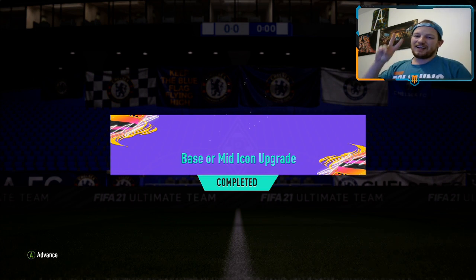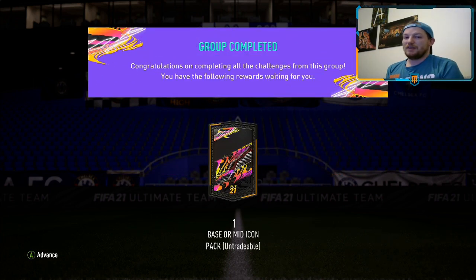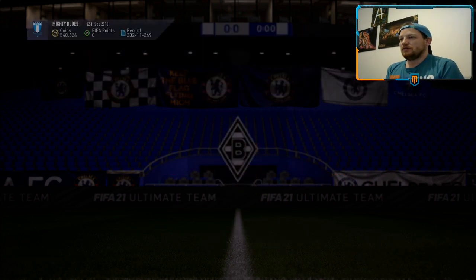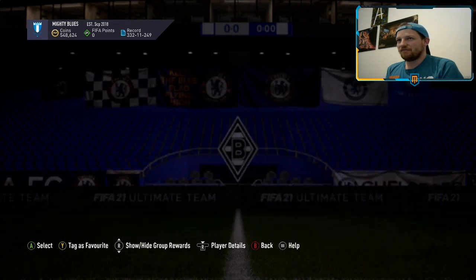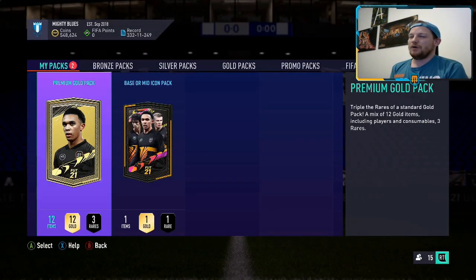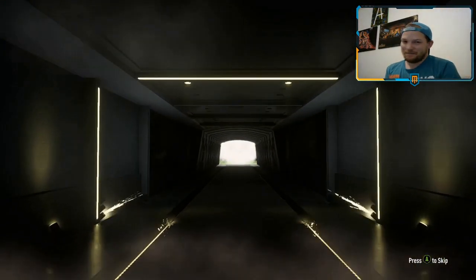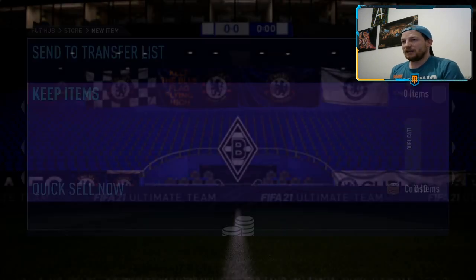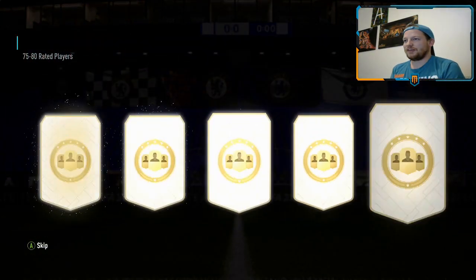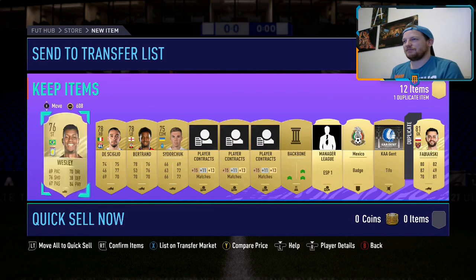Here we are - we're on the second part of the base or mid icon upgrade roulette. This time it's on my main account. We're hoping for something big. Remember the icons we've already got - we've already got Zidane, Sol Campbell, and Michael Ballack, all base versions. We do not want a duplicate and I do not really want a mid version of any of them - although they're all upgrades on those players, I think I would rather have a different player.